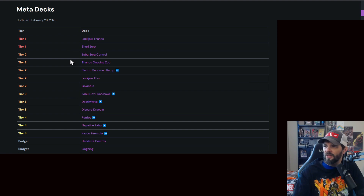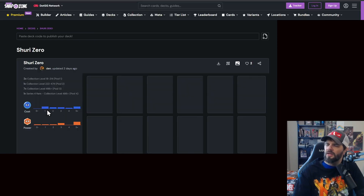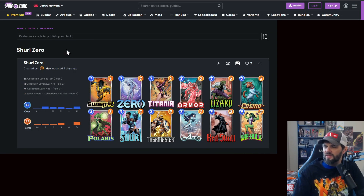Next up is Shuri/Zero. You see a lot of this with Shuri doubling up Red Skull, She-Hulk, or even Aero sometimes. Task Master copying that, Zero, Titania, or Lizard, Cosmo to wreck anything, and Polaris to move some stuff around. This is generally a pretty good deck. You see it a lot on the lower levels, but it does work if you're just trying to get some pure power out there.